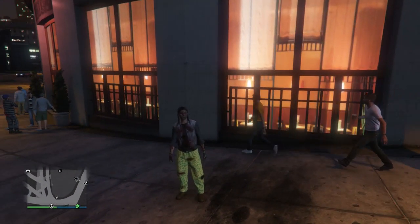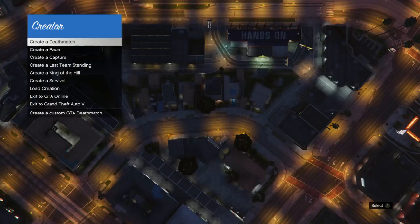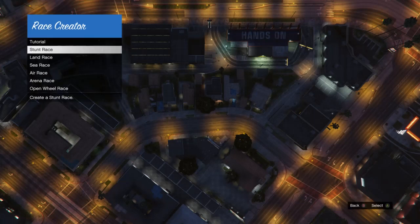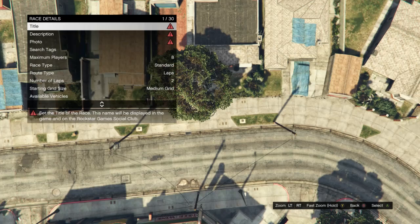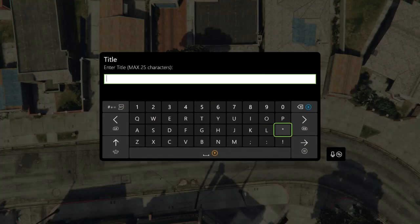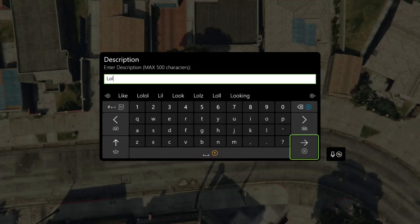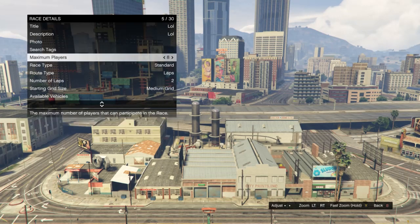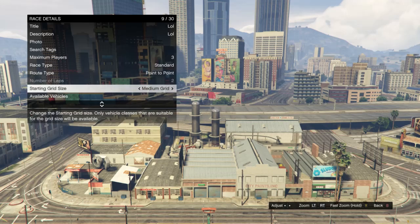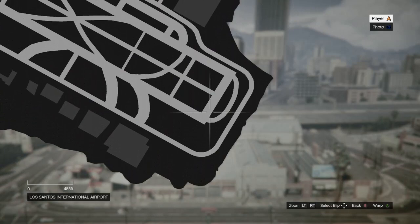After taking the easy way out and loading back in, hit pause, scroll to online, and start a creator. Get into creator, scroll down to create a race, and start up a land race. On race details, click title and name it whatever you want. Add a description, take a photo, and set maximum players to 3. Scroll to route type and set it to point to point. Optionally, set your default class to super. Then hit pause and warp to the airport.